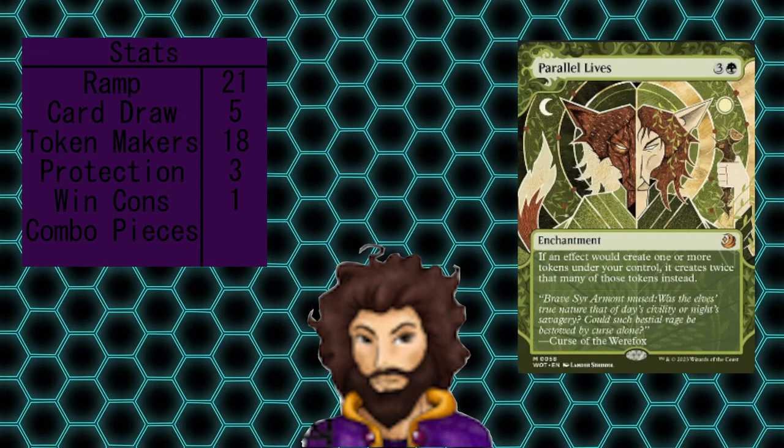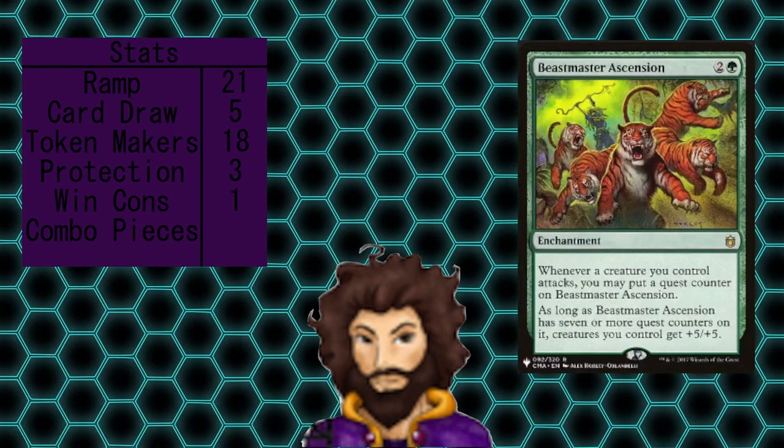Parallel Lives is going to double up our token production, which speeds up our swarming potential and obviously combos pretty well with War Storm Surge to get out even more damage. Beastmaster's Ascension is going to quickly allow all of our creatures to get +5/+5, so those 3/1 dogs are now 8/6 dogs. And if War Storm Surge is again on the field, 8 damage per token we generate is crazy.